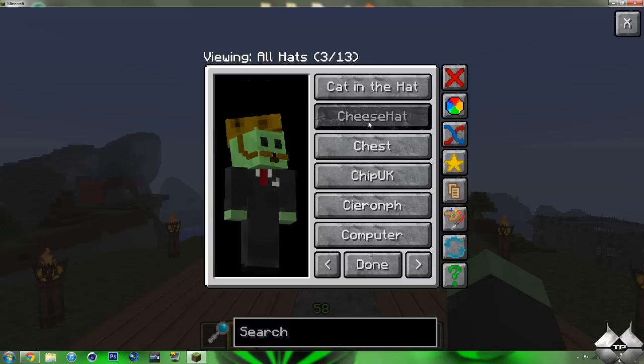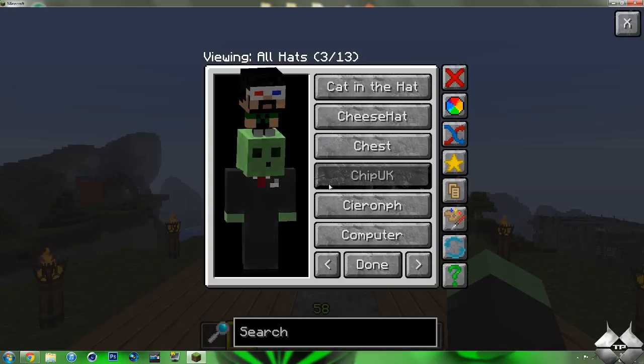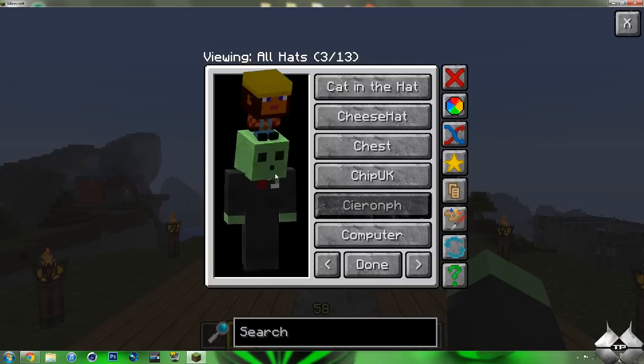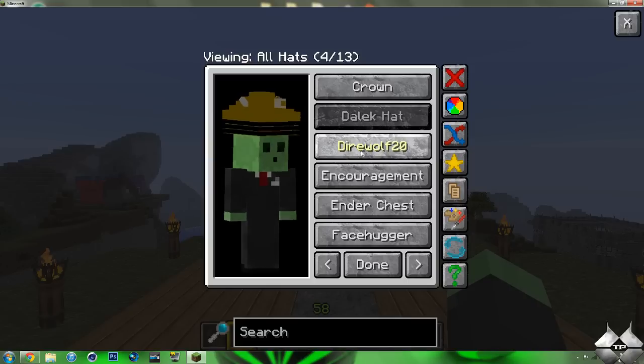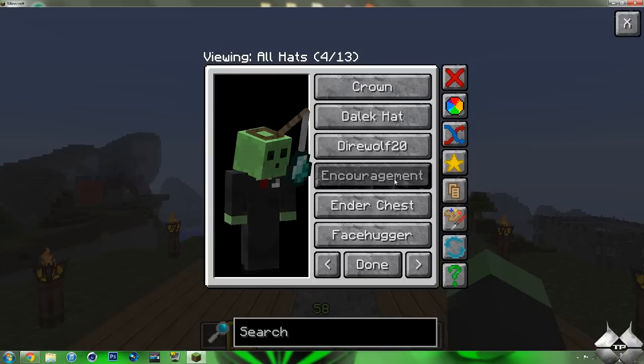Cat in the Hat, Cheese Hat, Chest, Chip UK, Cirunf — I don't know how to pronounce that — Computer, Crown, Delicat, the Dire Wolf 20, and Encouragement.